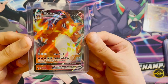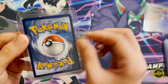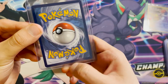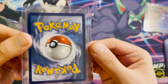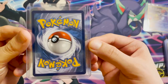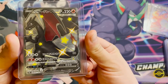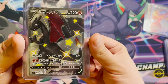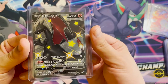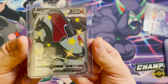We have the Charizard VMAX from Darkness of Blaze — in my experience the cards from that set are always very clean, very nice, and well centered. Then we have the Shiny Star V Charizard V, pulled in a video a couple of weeks ago from my first ever Japanese booster box opening.